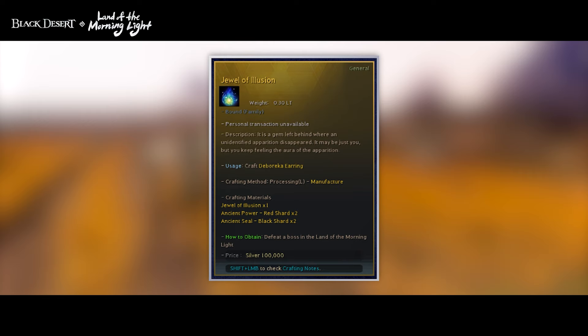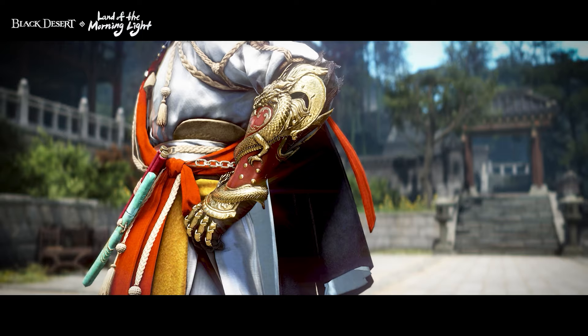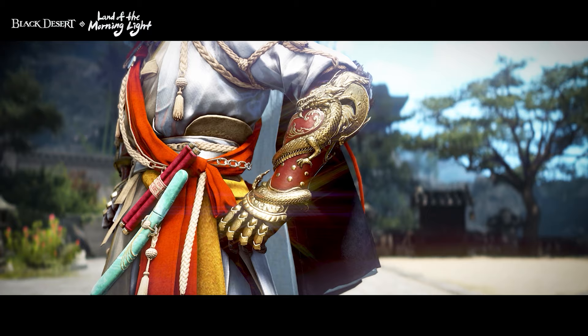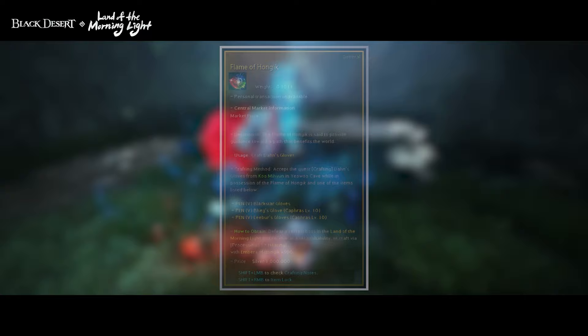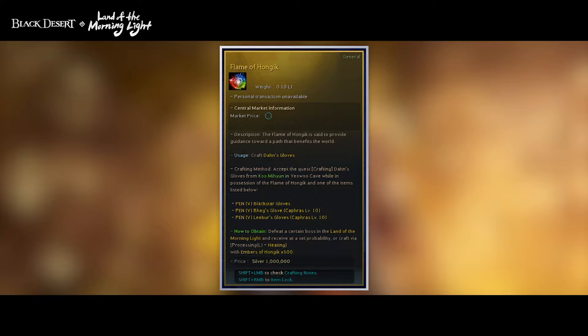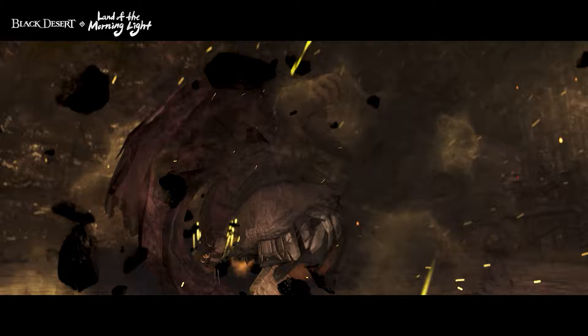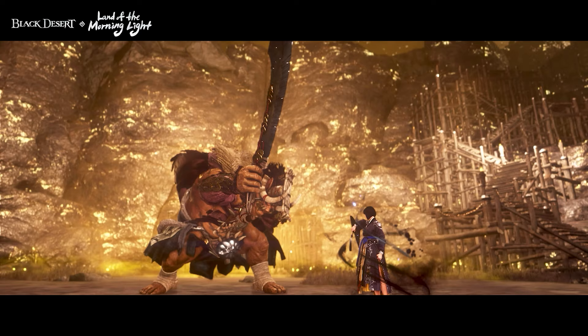These earrings unlock a new 3-set effect for Debaraka items, offering plus 12 AP. And we would be remiss if we didn't discuss the latest in boss gear upgrades: Darn's Gloves. Much like Labresca's Helm and the Fallen Gods armor, this piece requires some work to unlock. Not only will you need a set of gloves that can be upgraded, you will also need to grab yourself the Flame of Hongik. This item will allow you to convert your old gloves into new Darn's Gloves. The Flame is obtainable through The Land of the Morning Light bosses, and when crafted, you can choose whether you want Evasion or Damage Reduction Gloves. If you wish to switch, you'll be able to complete a quest to switch between them.